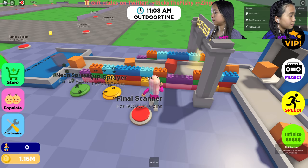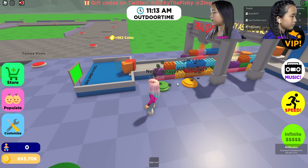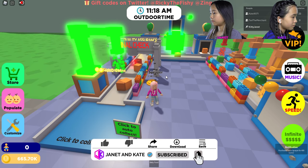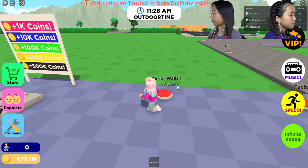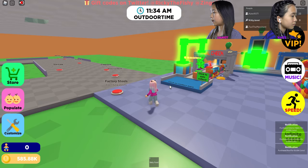I also got the neon sprayer right here, so I'm going to get that. Oh, it's spraying neon green stuff! Now I'm just going to go ahead and get a lot of other things like the walls here, some more walls, all the walls and the roof.